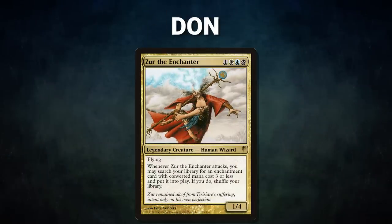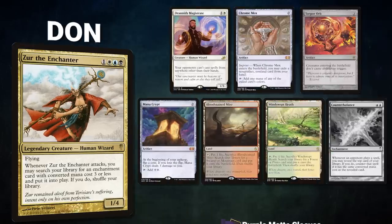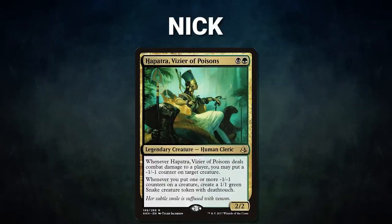After that we have Dawn, piloting Zur the Enchanter. This is a mid-range stacks deck that wins through Rest in Peace and Helm of Obedience to mill out his opponents. Dawn's opening hand contains a Drannith Magistrate, Chrome Mox, Torpor Orb, Mana Crypt, Bloodstained Mire, Windswept Heath, and his London Mulligan is a Counterbalance.